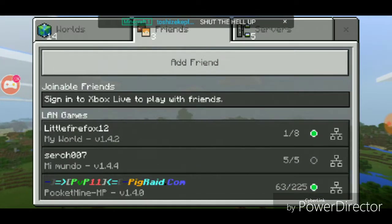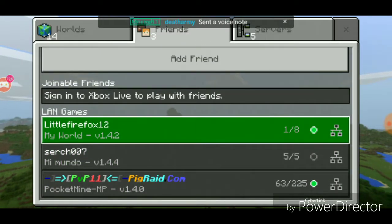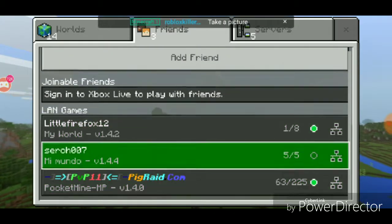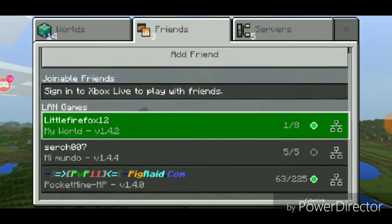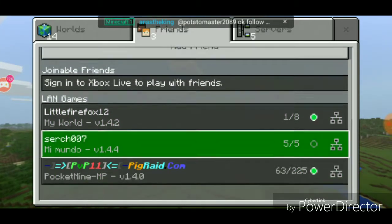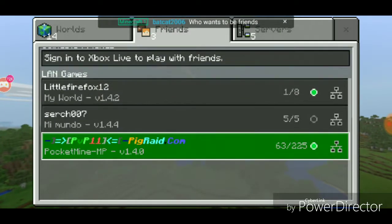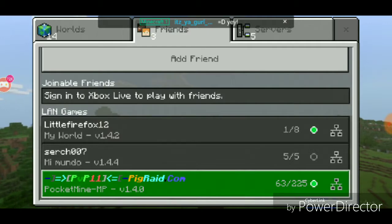And then up here where it says friends — except for Little Fox, Little Firefox 12, that's playing on the computer with the account that I really don't like anymore. So you'd be here, right here, these two — these are like friends and stuff like that. And you can join the world and load them and all that.